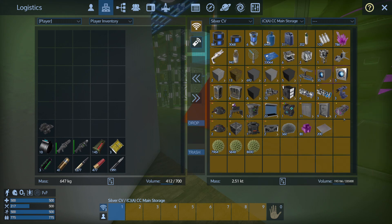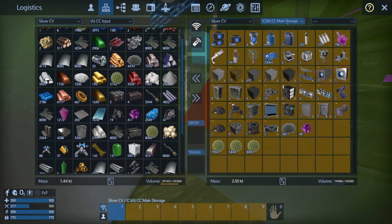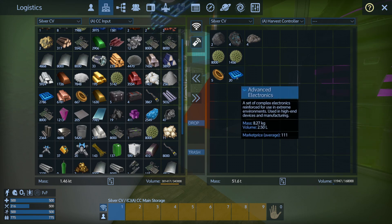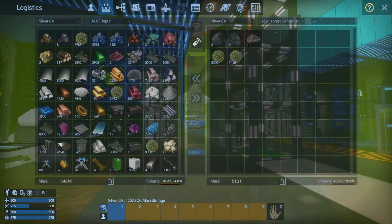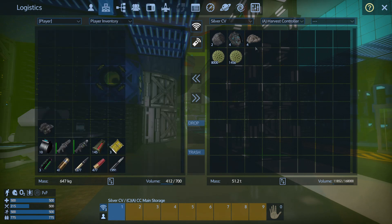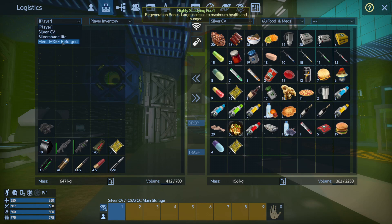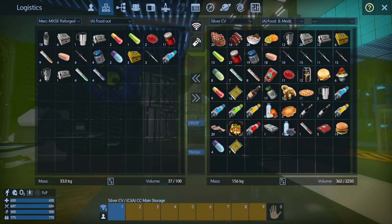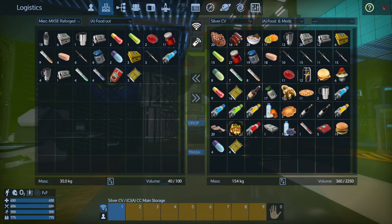I've had quite a major clear out of a lot of the junk accumulated over time. We've got food and meds. I'm not planning on getting into a major war but I'll take the beans and some emergency rations just in case.